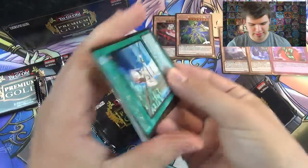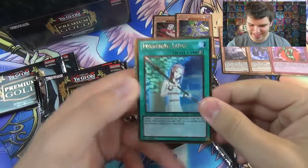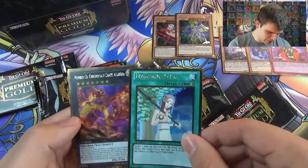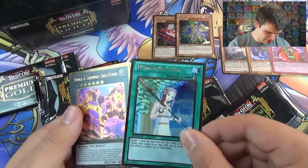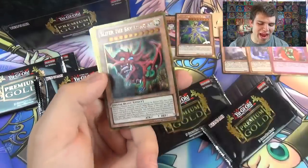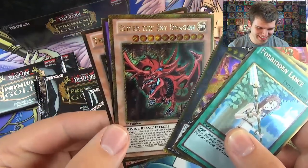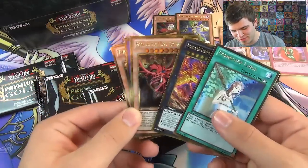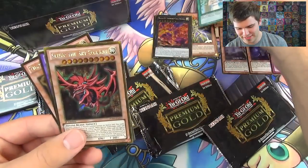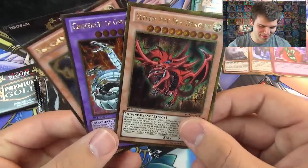Next pack - we got a Forbidden Lance! Oh man, this is great, already got an amazing card. And then we got Chaos Number C6, Chronomaly Chaos Atlantis - this guy's a really good card. And oh baby, a Secret Rare Slifer the Sky Dragon! I cannot believe we pulled it in our second pack of our first mini box. That is so crazy. We got a Forbidden Lance and Slifer the Sky Dragon in the same pack.